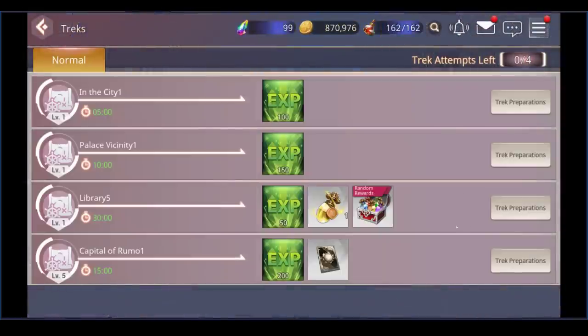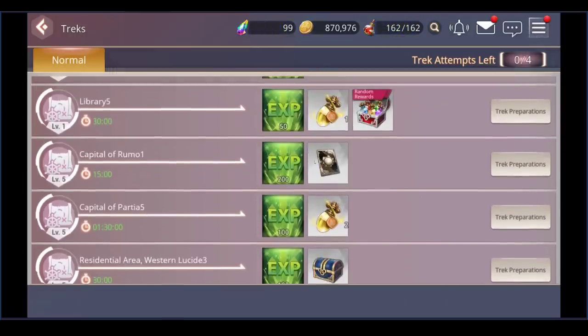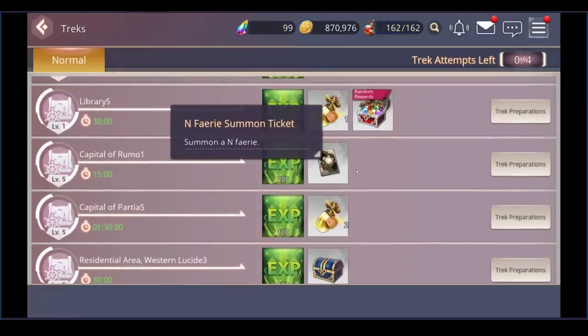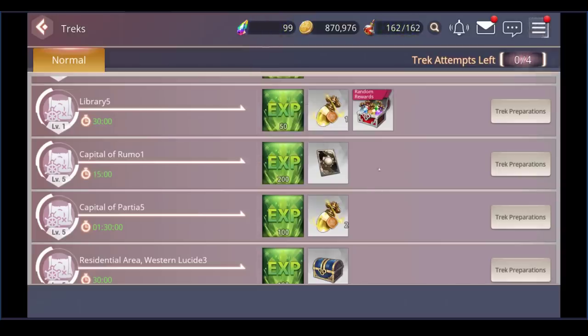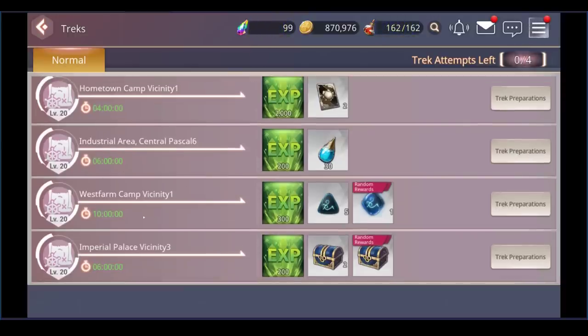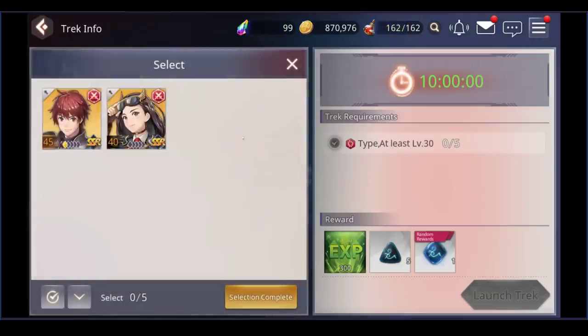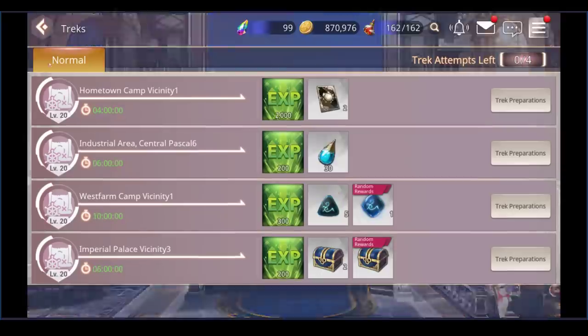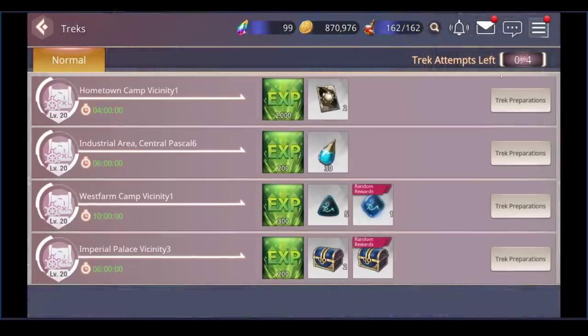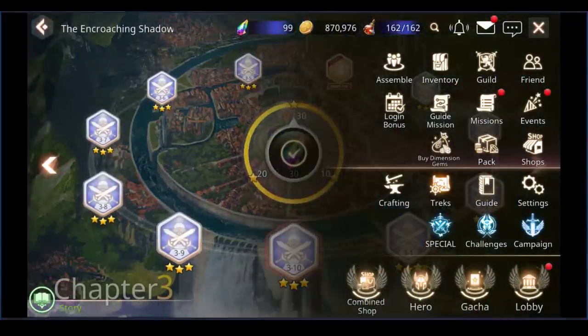Back to treks quickly — you can get elixir, EXP, and different types of fodder creatures from treks. Make sure you use them. They can be as fast as five minutes or as long as four, six, or ten hours. When you select a trek it'll say you need at least five level 30-plus fire units — just load them up. You can run four different teams at a time.